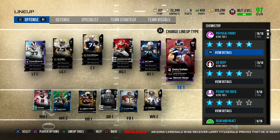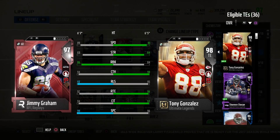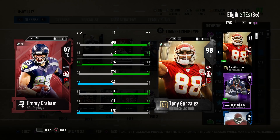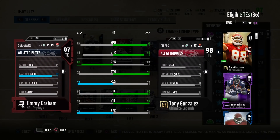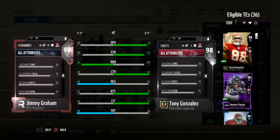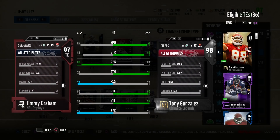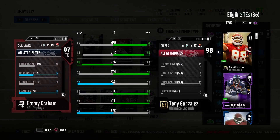Welcome back to another Madden 18 Ultimate Team video. Went ahead and picked up Jimmy Graham - definitely wanted to try him out. He's a 6'7" tight end with 89 speed, 83 strength, 86 run block, 94 catching, 97 release, 92 route running, 94 catching in traffic, 99 spec catch, and 96 jumping.